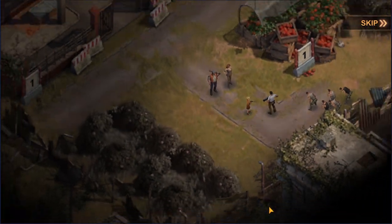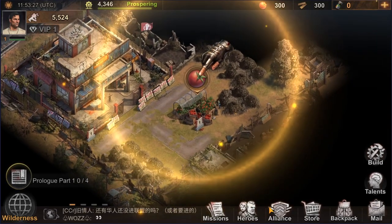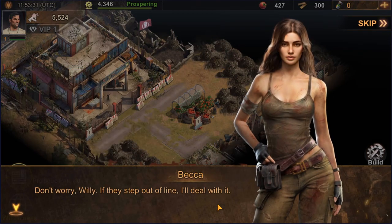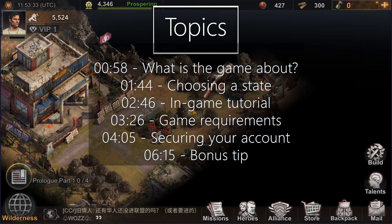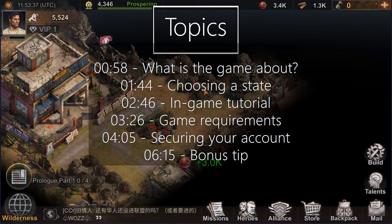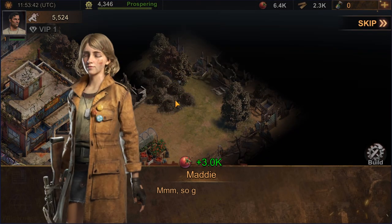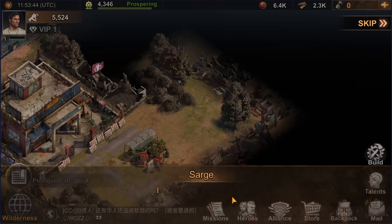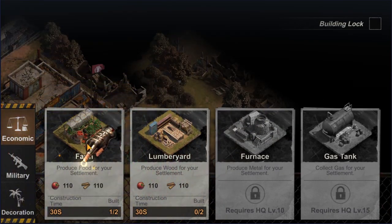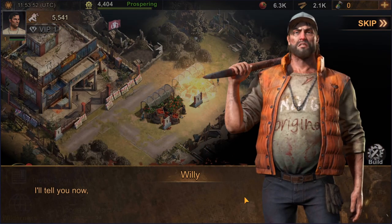It is the first one in a series of short video guides where I'm going to cover all the game aspects, starting from the very basics, continuing with describing all the in-game events, and eventually covering all the end-game content. I will do my best to make these videos both free-to-play and pay-to-play friendly, so that if you don't spend real money you know how to manage your in-game resources efficiently, and if you are willing to support developers, you know which items can be purchased in-game and are most efficient.